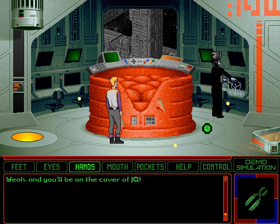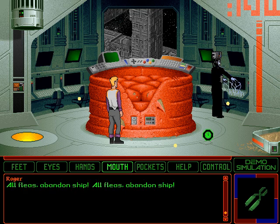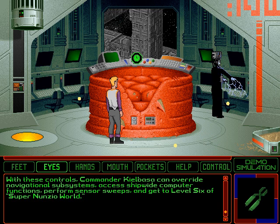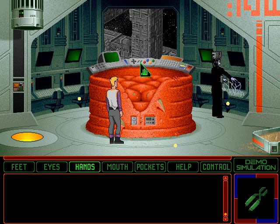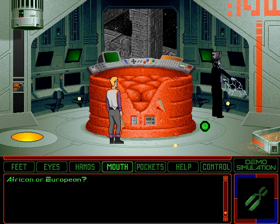And you'll be on the cover of JQ. All fleas abandon ship. With these controls, Commander Kielbasa can override navigational subsystems, access ship-wide computer functions, perform sensor sweeps, and get to level six of Super Nunzio World. What are you going to do, play more dull combat? Computer, what's the air speed velocity of a laden swallow? African or European? I don't know.